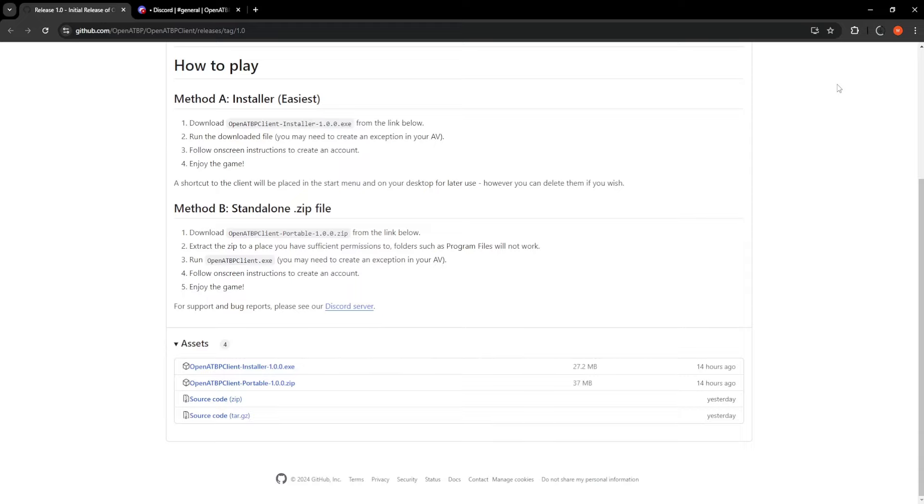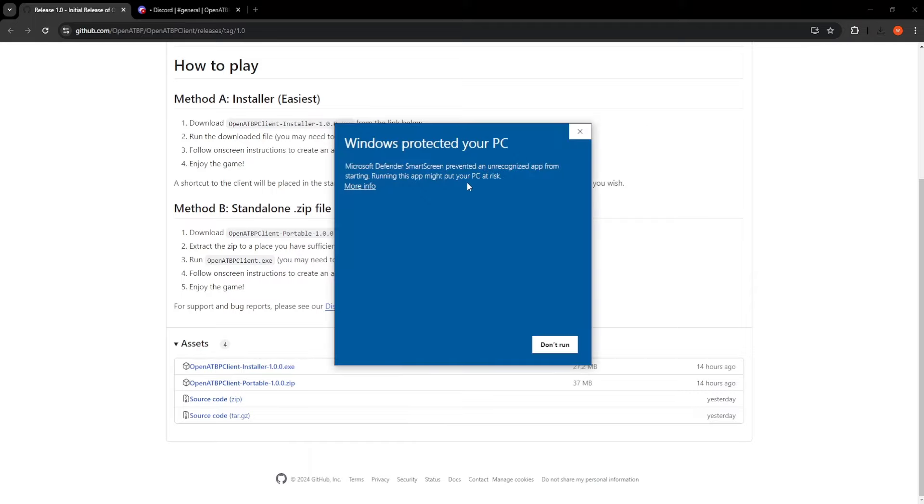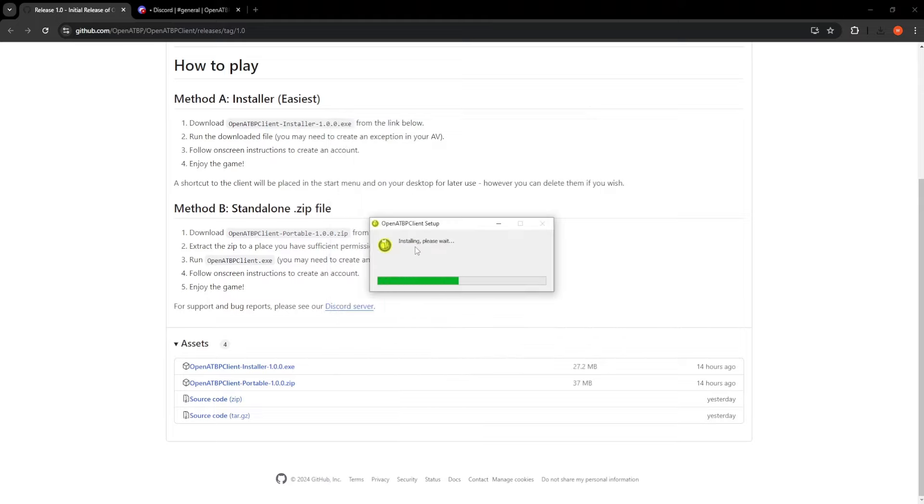We have a separate client for this game, so once you have downloaded the installer, we want to click to open it. Select 'More Info' if it warns you — it's actually completely safe, so don't worry about it — and click 'Run Anyway'. This game was recreated by the community for the community, so there are no viruses, so you don't need to worry.